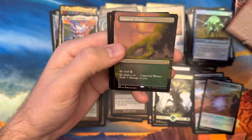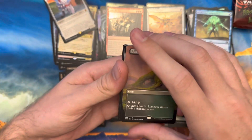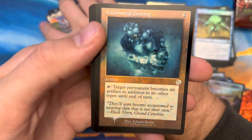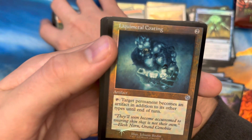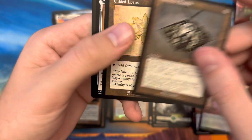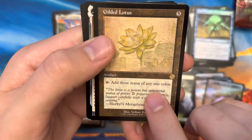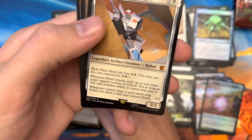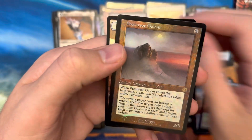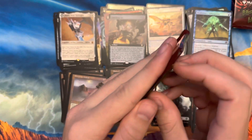Pack eight: foil rare over the top. Land of War Waste borderless rare, Smelting Vat borderless rare. Liquid Metal Coating — look at that, weird art, and it's foil. Mishra's Bobble, Gilded Lotus schematic — obviously three mana of any one color that can change the tide of a game. We got Prowl, Stoic Strategist, Precursor Golem foil, and then our token.